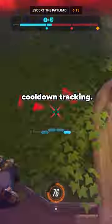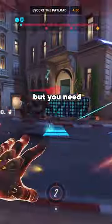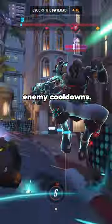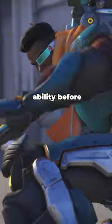Lastly, cooldown tracking. A lot of Doomfist's value comes from the backline kills which you get from having good mechanics, but you need to also be keeping track of important enemy cooldowns. You should be keeping track of things that hard counter your engage, like all of Ana's abilities and any life-saving ability before jumping in.